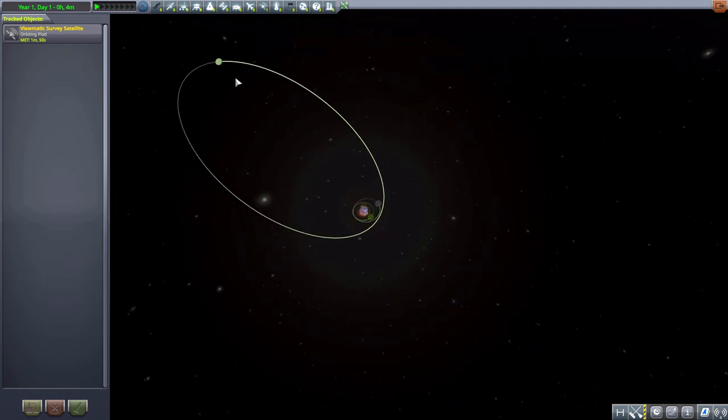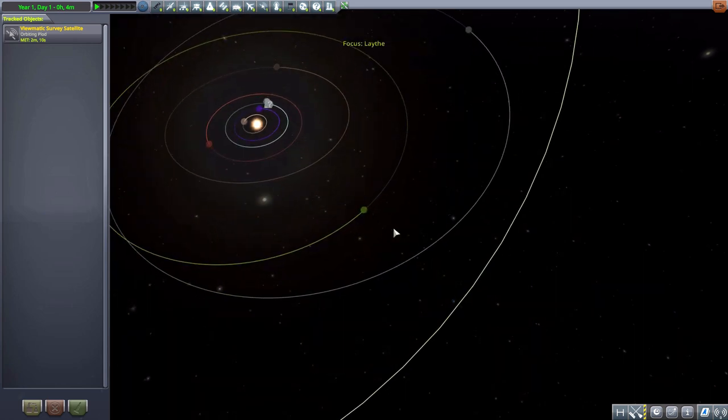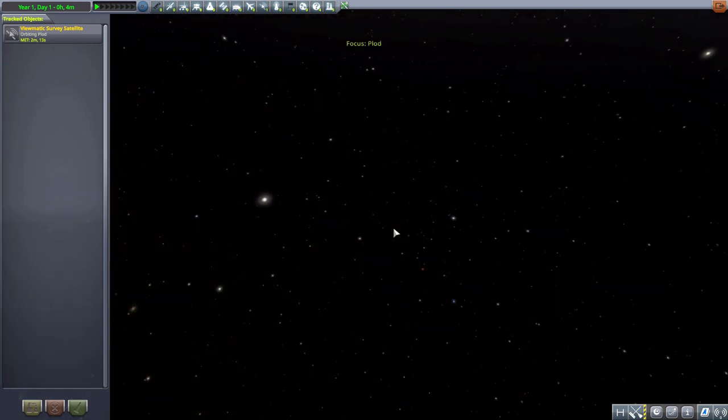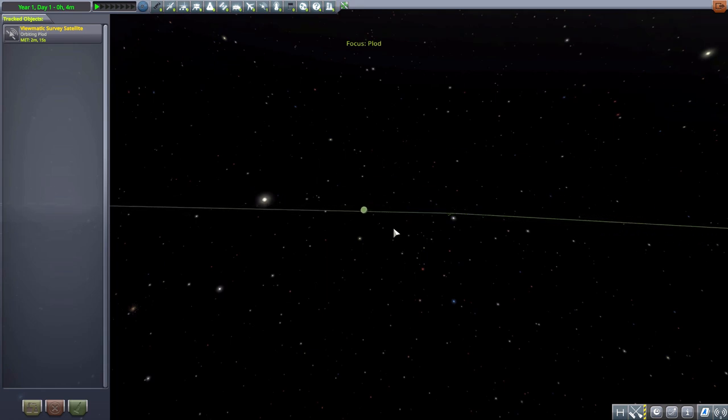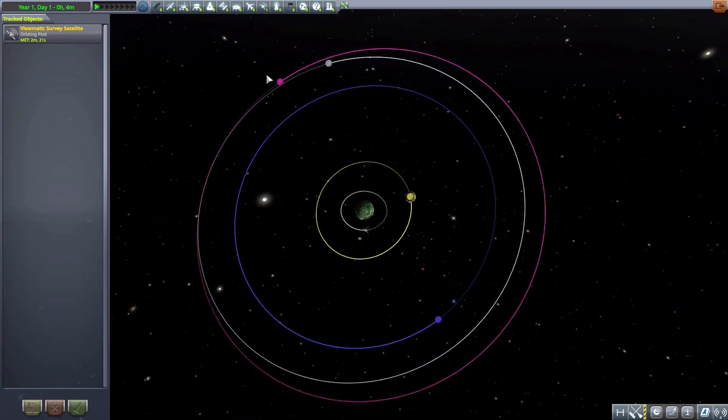If we keep zooming out, there's Plod, much much farther away, and I really like that. I love it when you get planets that are just so far out they might as well be their own star system. Let's tab through the worlds until we get to our glorious new world of Plod and zoom all the way in. This system is a dwarf planet with a number of different moons, as you can see here.